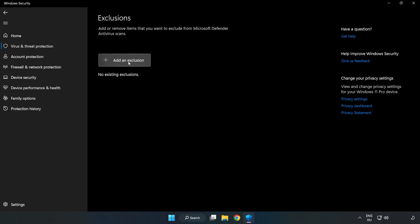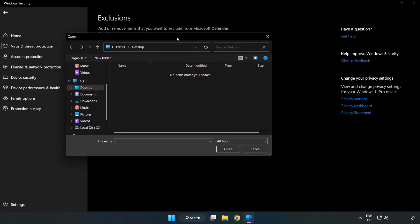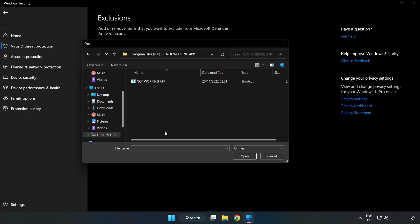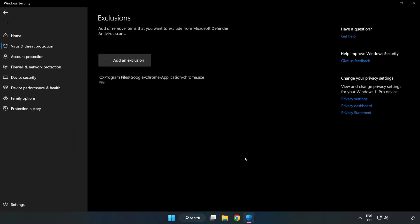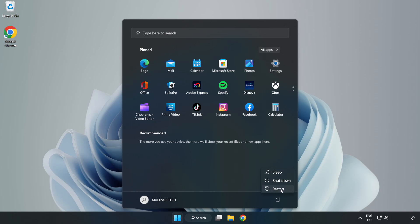Add an exclusion and try File and Folder. Find your not-working game application, select it, and click Open. Like and subscribe.